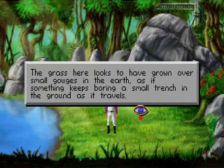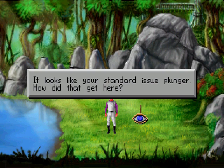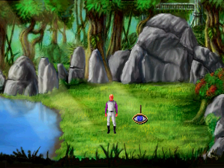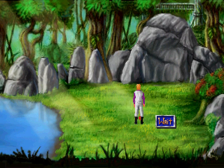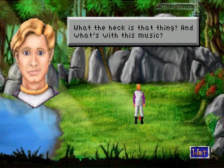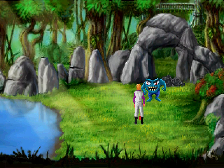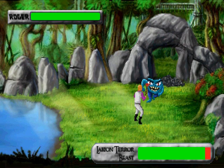On with the actual point of the game. The grass here looks to have grown over small gouges in the earth, as if something keeps boring a small trench in the ground as it travels. It looks like your standard issue plunger. How did that get here? What the heck is that thing? And what's with this music? Uh oh. Get ready to fight, Roger. What? So yeah, it's Roger vs. Le'Veon Terrorbeast in a Quest for Glory 2 style combat engine.